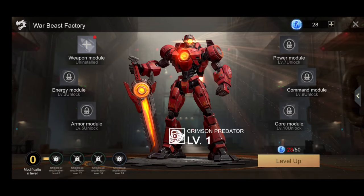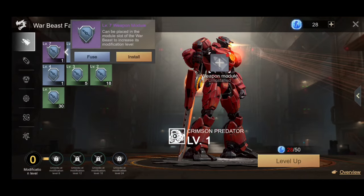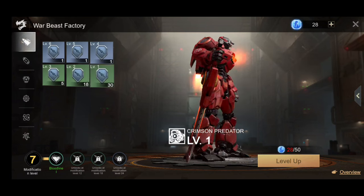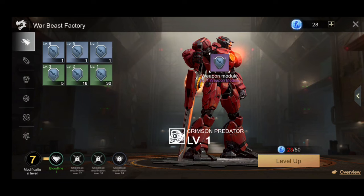As you level up, you'll get weapon modules to place inside your War Beast to get those buffs. Then you pick which lineup you want it in. It's easy to get — you just have to be consistent every single day, doing your mutated zombie rallies — about five per day — and you can earn this free to play.